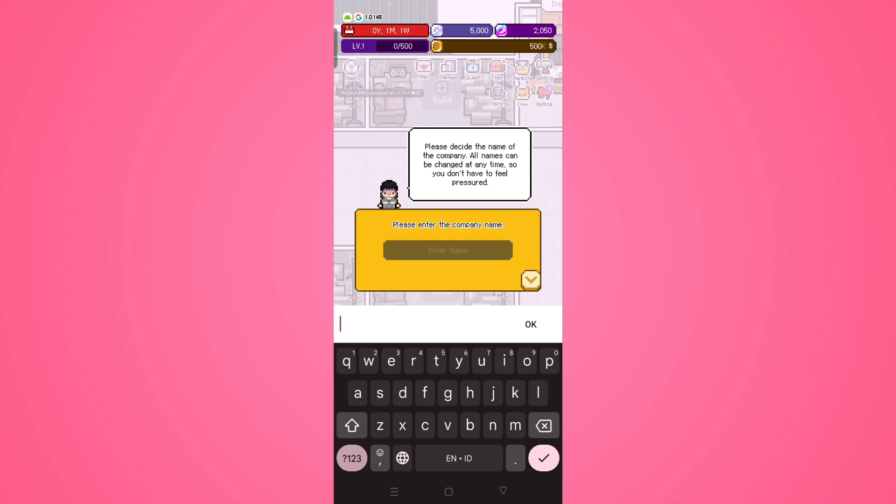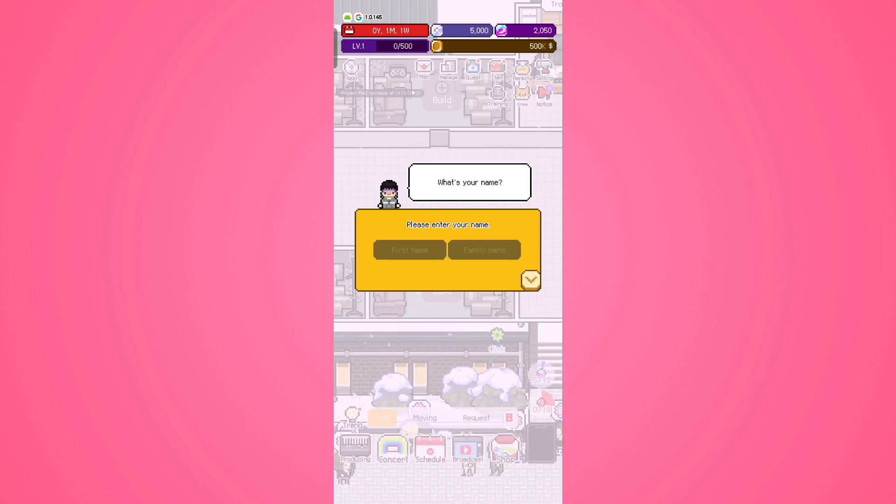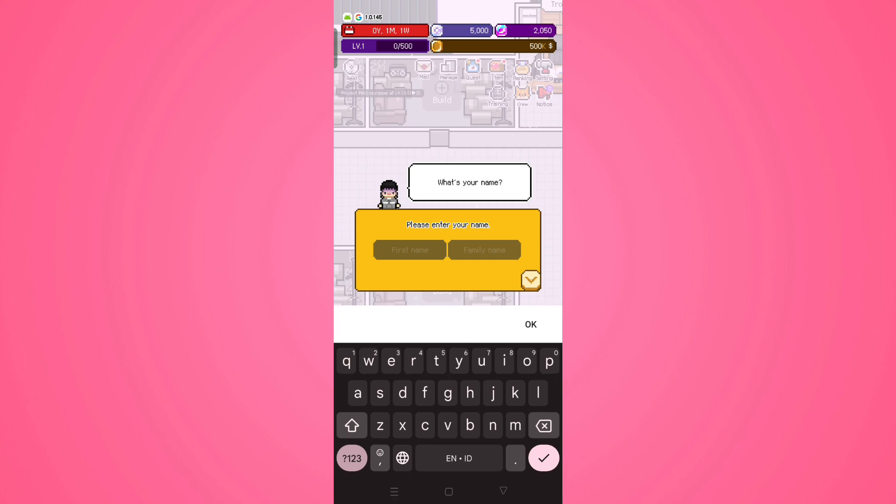Now it's time to decide the name of the company. I'm going to go with VEI ROX ENT. Then it asks for your first name and family name — I'm not revealing my real name.